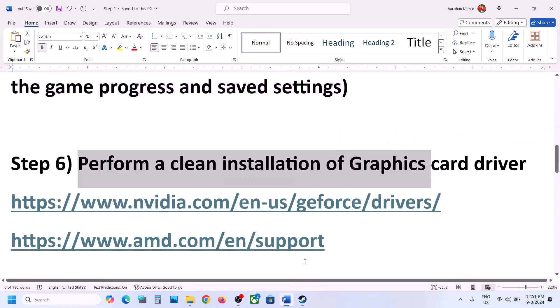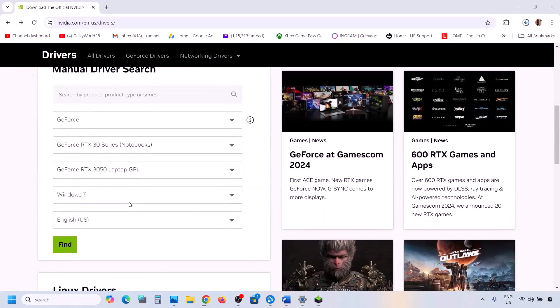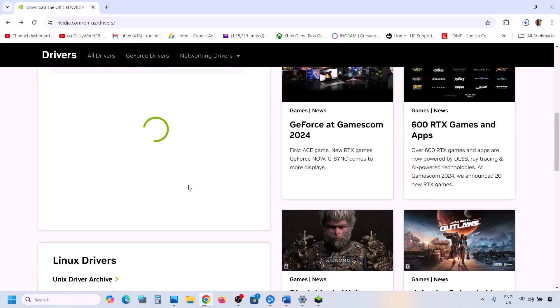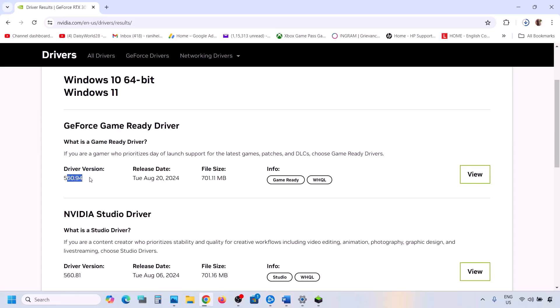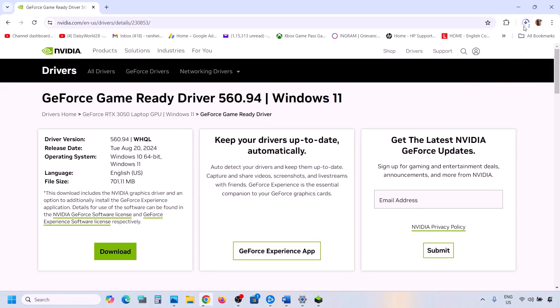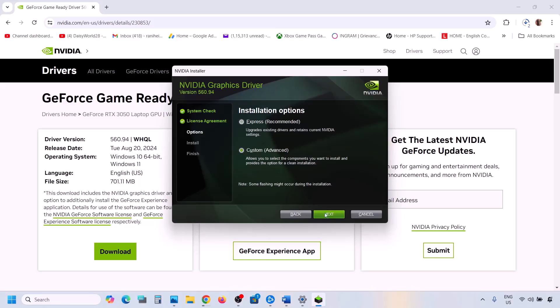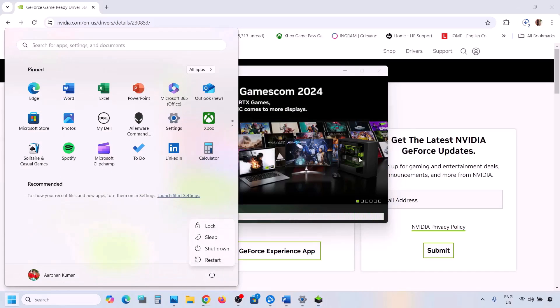Now the next step is to perform a clean installation of your graphics card driver. If you have an Nvidia card, go to the Nvidia website; if you have an AMD card, go to the AMD website. On the Nvidia website, select your card series and graphic card model, select the right operating system, and click Find. The latest driver will be on top — click View then Download. Once downloaded, run the .exe file, click Agree and Continue, select the Custom option, click Next, and put a check on Perform a Clean Installation. Click Next, let the installation complete, restart your computer, then launch the game and check.